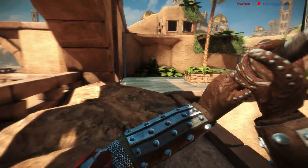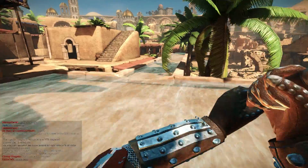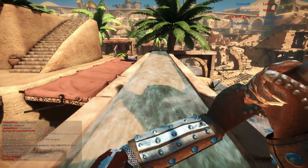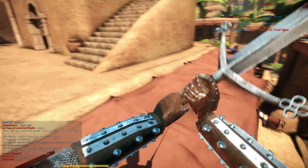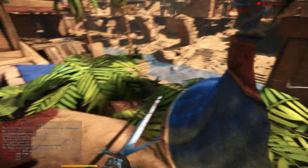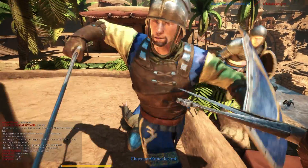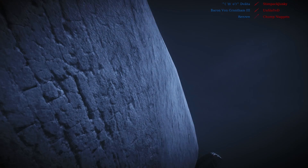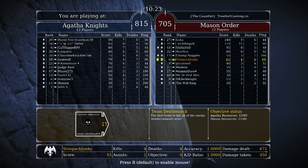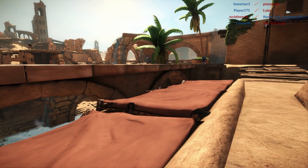There's all different types of gameplay types as well. There's team deathmatch, like I'm playing now. There are duels, which are a one-on-one duel thing. Made that jump and this guy's not even going to see it coming. Took his arm off. Just got double-teamed right there with two swords.